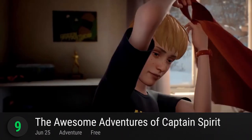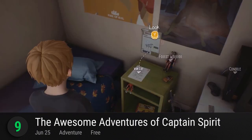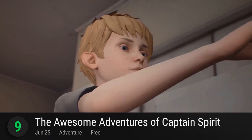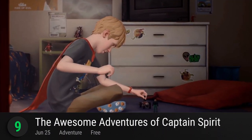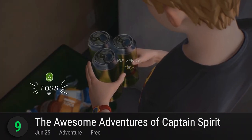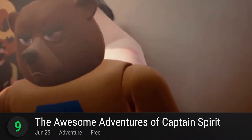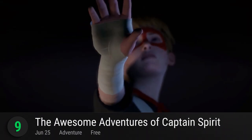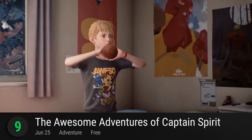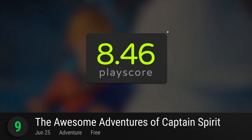Number 9: The Awesome Adventures of Captain Spirit. After Deck 9's Chloe-centric spin-off, this marks the second feature after Max's heart-ending game — adventures in Dontnod's Life is Strange series. While the first game brought us squarely back to our teenage years, their latest free-to-play episode offers a new perspective. Play as a 9-year-old named Chris who deals with his mother's recent death using the power of his imagination. What follows is a series of events that, while filled with charm and childish wonder, are equally moving and mature. It's that balance of beauty, magic, and emotion we've come to expect from this indie studio. A decidedly short episode, but we hope to see more of Chris with the upcoming Life is Strange sequel. The Awesome Adventures of Captain Spirit has a playscore of 8.46.